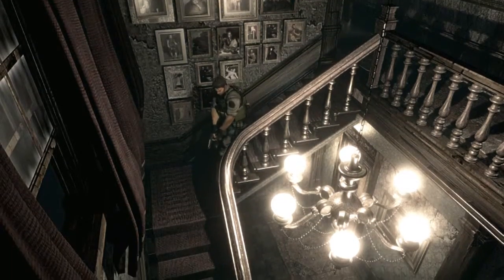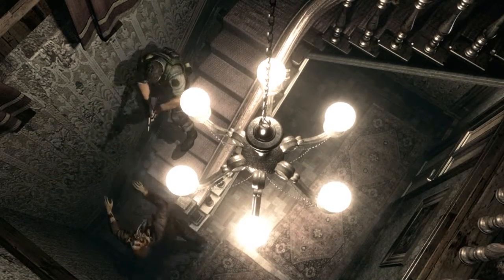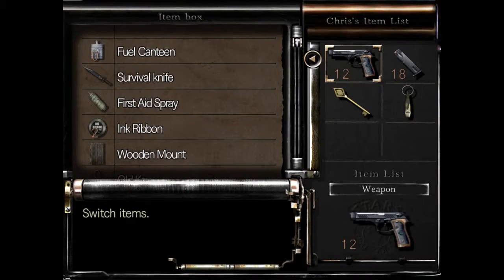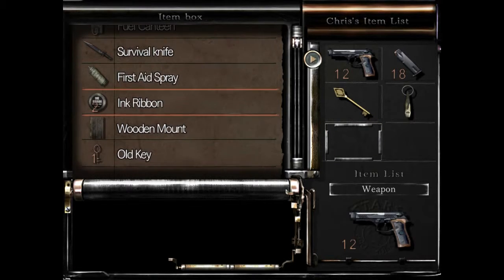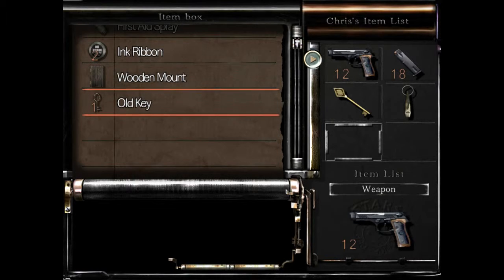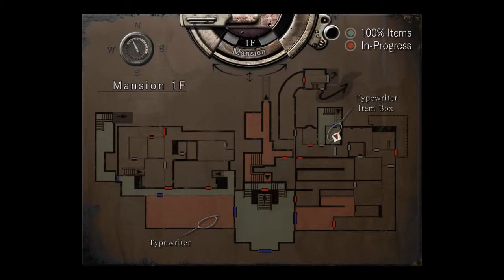Onward. I really need to clear this area out. There we go. I'm gonna go ahead — let's see. I can't remember what the wooden mount is used for. If I remember correctly, you press something into the pages, but I don't remember what exactly it is. And I don't feel like you use it too soon, but I could be completely wrong. So for now I'm just gonna grab the old key and deposit the dog whistle. Wait — let's look at the map first. Let's see if I can find out where I'm going next.